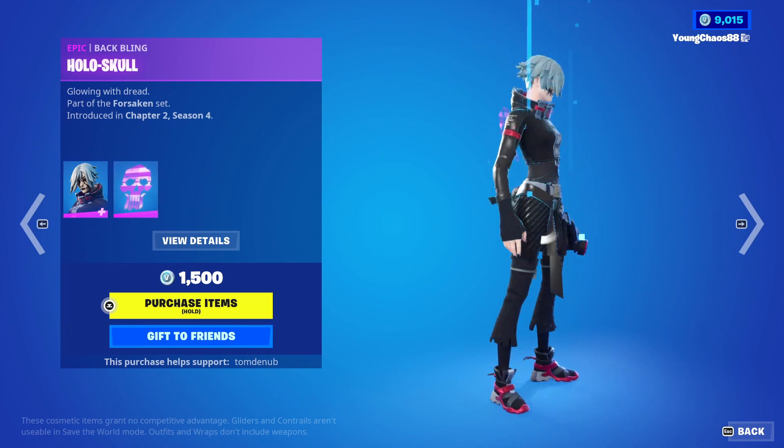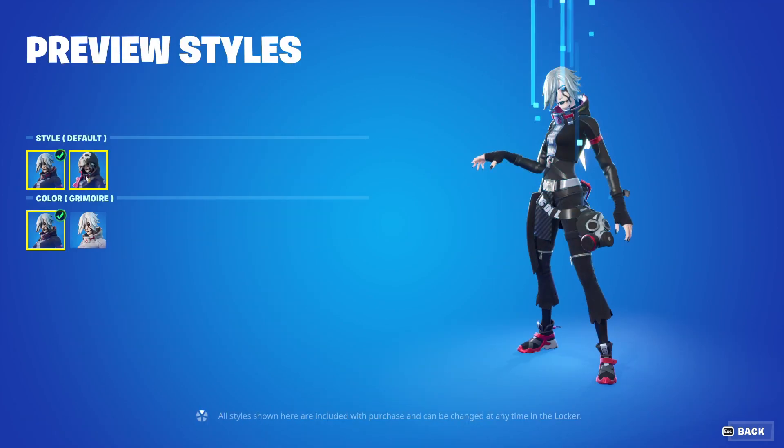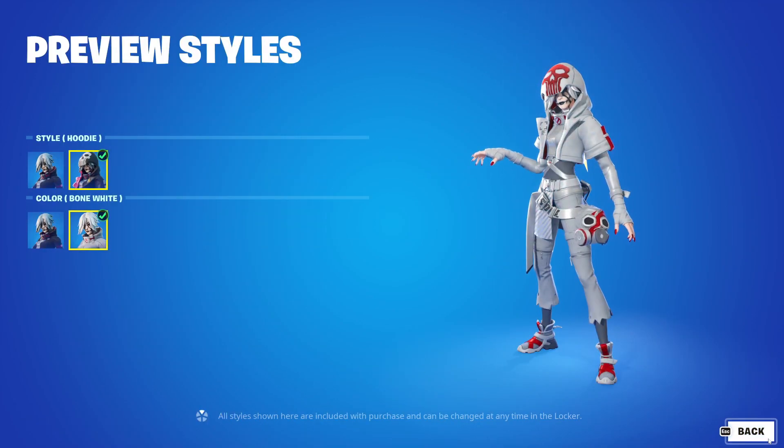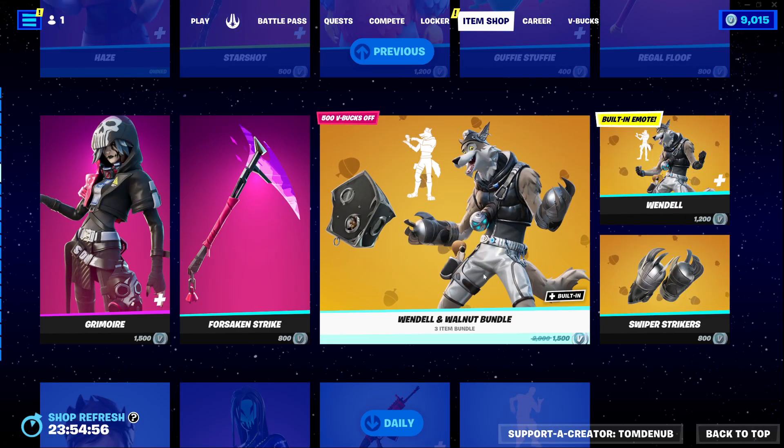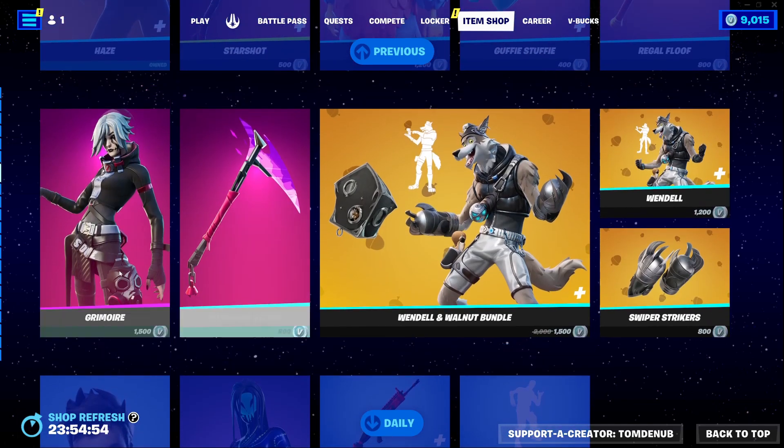And we have Grimora returning with the Batpin College School — an epic skin, $1,500. The skin has four different styles, so we can put on the hood, change the style, and all that. We have Forsaken Strike, a harvesting tool, $800. And we have the Wendell and Walnut bundle, which we had yesterday still in here.